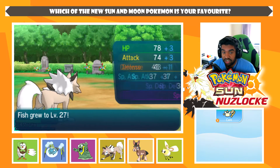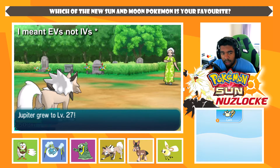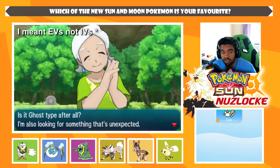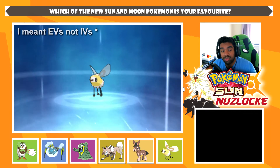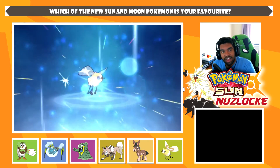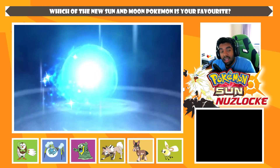Fish gets to level 27. We have to switch Fish out of first place right now — Fish is gaining too many levels. Buzzard gets to level 25, which I think is actually the evolution level. And yes, I was right — Buzzard does evolve at level 25! So we're going to get another one of my favorite Alola Pokémon — Ribombee!